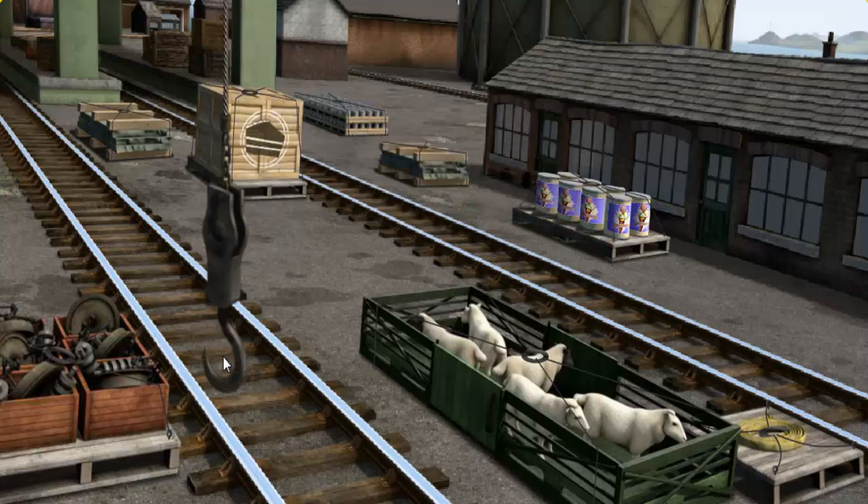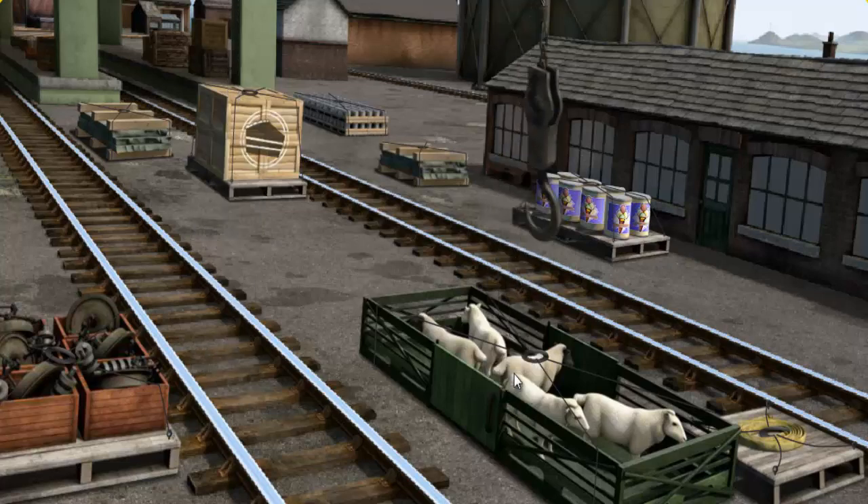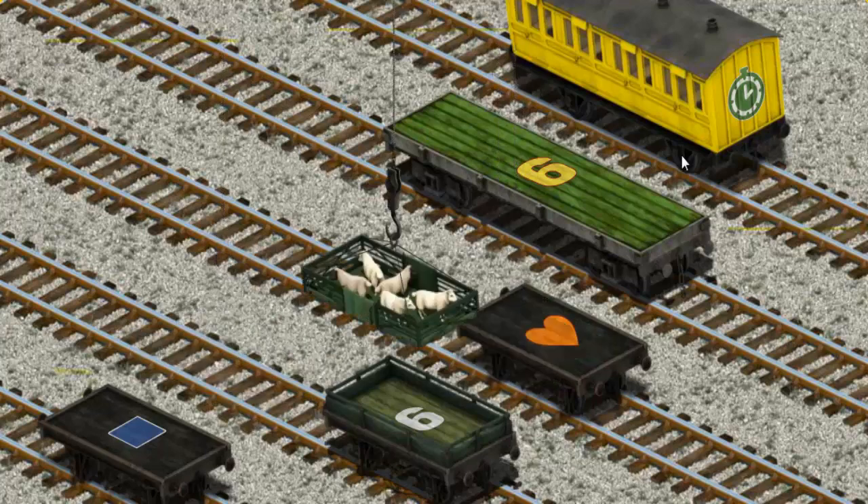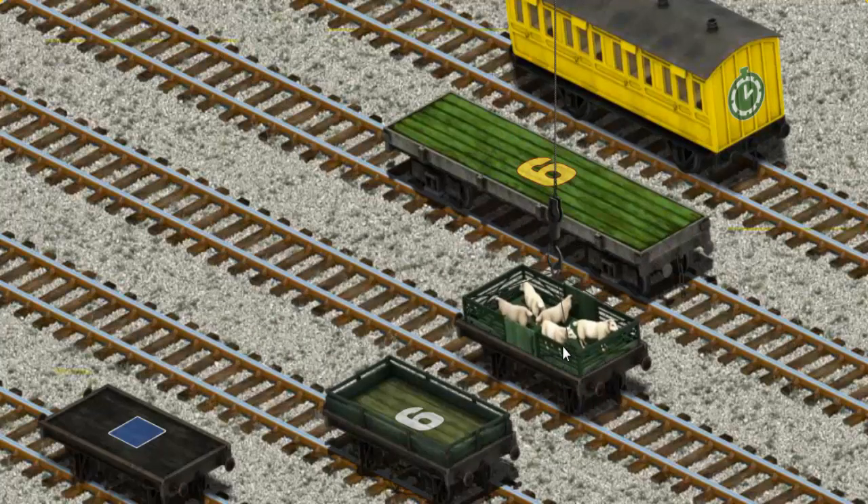Show Cranky where the sheep are. There you go! Let's lift and load. Now the cargo must be loaded. Show Cranky where the black flatbed with an orange heart is. There you go!